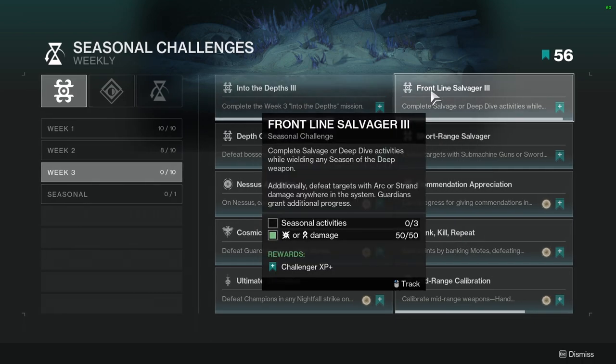Complete salvage or deep dive activities while wielding any Season of the Deep weapon. Additionally, defeat targets with arc or strand damage anywhere in the system. Guardians grant additional progress. Not hard — just do seasonal stuff.